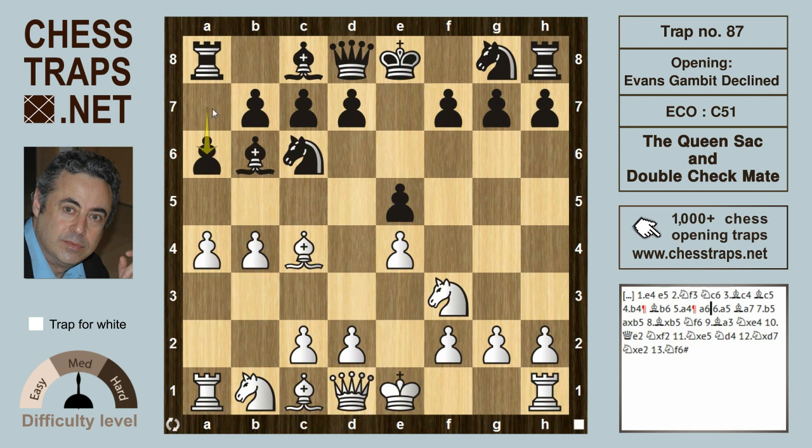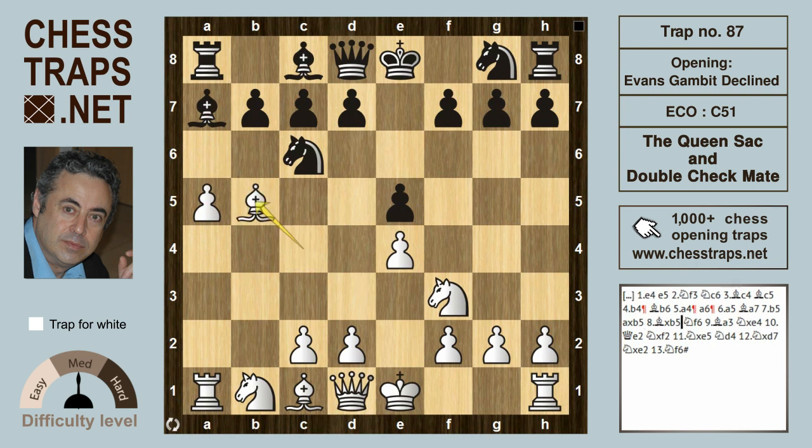The move a6 frees up a7 for the bishop. Once a5 is played by white, the bishop drops back to a7. White now tries b5 — not a bad try, but black is certainly at least equal here. After a takes on b5 and Bishop takes on b5, black can try Knight f6.